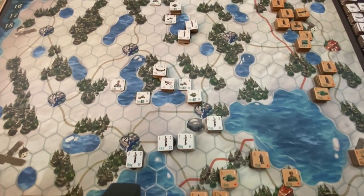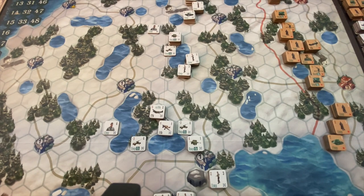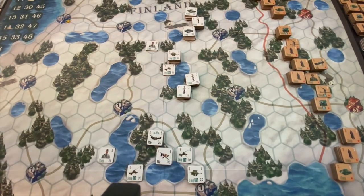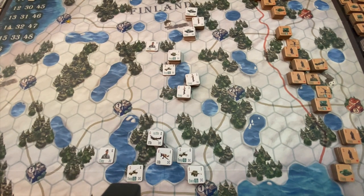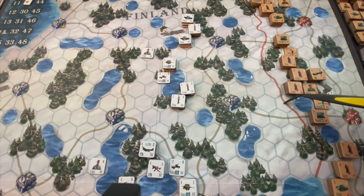Moving north, the second Russian objective sits up here to the west along the coast — one of our two target cities. The Russian starting position has a mass of troops here. You have to keep your troops in supply within seven hexes and maintain a trace of a line of supply within that seven-hex radius of a headquarter. We have three headquarters, with one down along the isthmus keeping those units in supply.